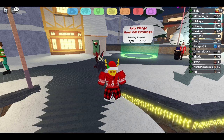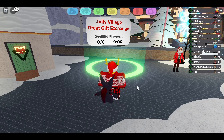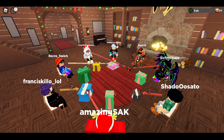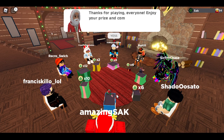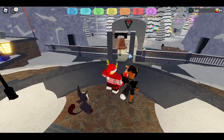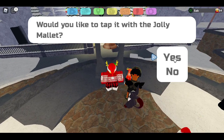Next I'll be showing you how to get the new Christmas roaming Lumion, which is Akalos. First you go into the Jolly Village great gift exchange. It might take a few tries, but you need to get the gift with the mallet inside. Got the mallet! It's either luck or you just need to get a bunch of friends to help you out. Once you get the mallet, come here and ring this bell.